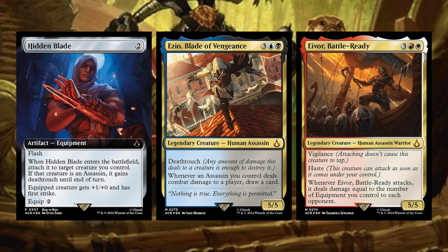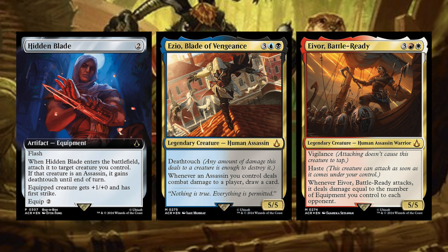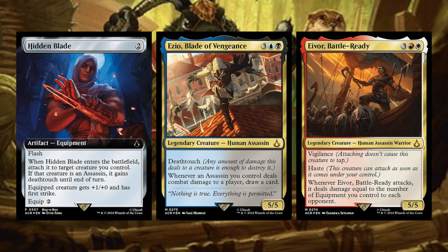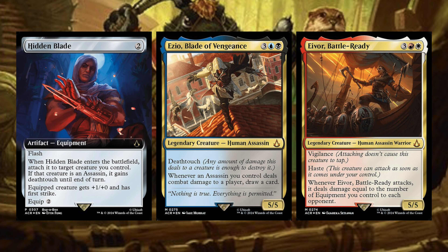Next we have Ezio, Blade of Vengeance: three blue-black, legendary creature Human Assassin with Deathtouch. Whenever an assassin you control deals combat damage to a player, draw a card. I assume most of these assassins are going to have some sort of protection. This seems okay. Next up, we have Ivor, Battle Ready, legendary creature Human Assassin Warrior with Vigilance and Haste. Whenever Ivor, Battle Ready attacks, it deals damage equal to the total number of equipment you control to each opponent. This Boros commander just wants you to deal a ton of damage by attacking. That's pretty good.